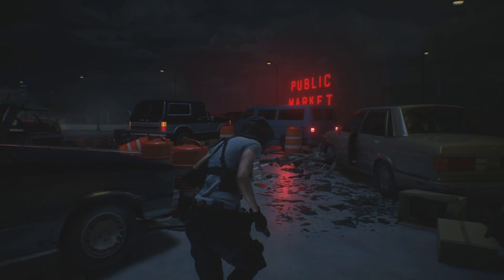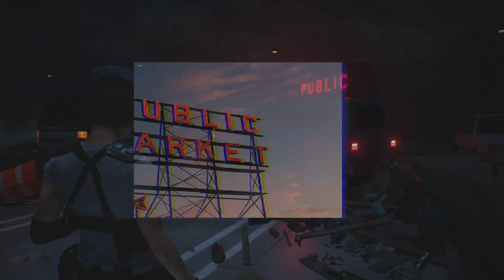In the opening parts after Jill flees her apartment, you'll end up near a public market resembling the one in Seattle, Washington.